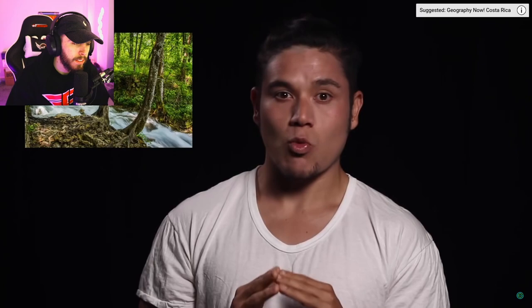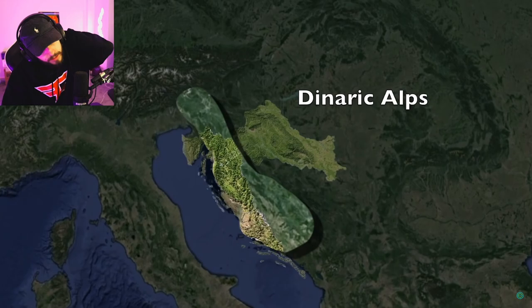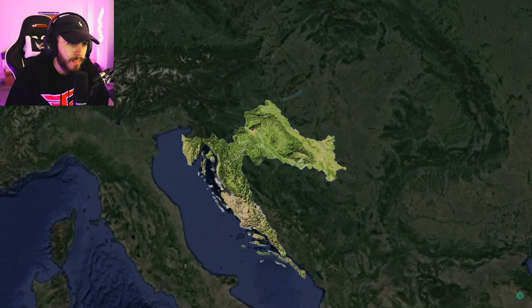Croatia may be primarily known for its coast, but there are notable features inland too. Although a lot of land outside urban centers is used for farming, Croatia still retains some world-renowned nature zones and national parks. The country is split along the Dinaric Alps that meander diagonally across the northwest regions all the way south along the border of Bosnia and Herzegovina. This division encapsulates the inner flatter areas that slope down into the Pannonian Basin, where rivers like the mighty Danube flow. Because of this, Croatia experiences quite a contrasting climate — Zagreb can be completely different from Dubrovnik.